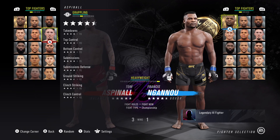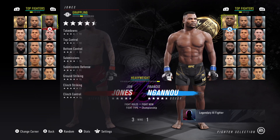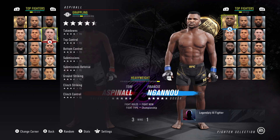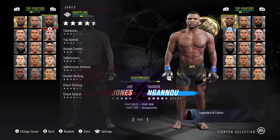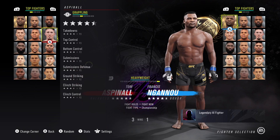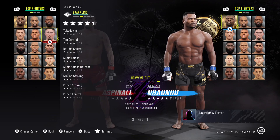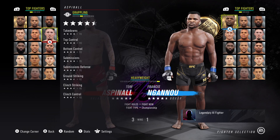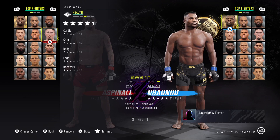His grappling stats are looking good — with 93 takedowns. He has better top control than Jon Jones. If you're wanting to grapple in this division, it looks like there's a new grappler. He has even 95 submissions, which are better than Jones. He has 92 ground strike, 90 clinch strike, and 92 clinch control. His grappling stats are insane, and on top of that he's equaling the best strikers in the division.